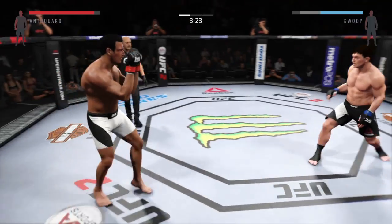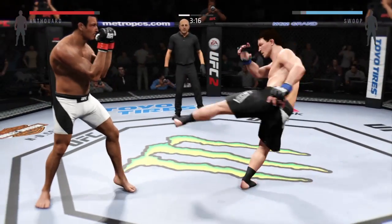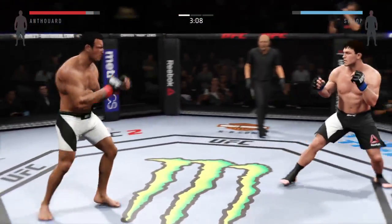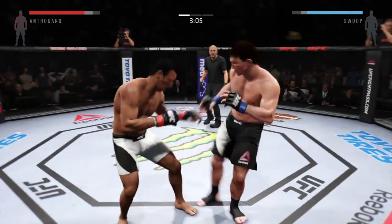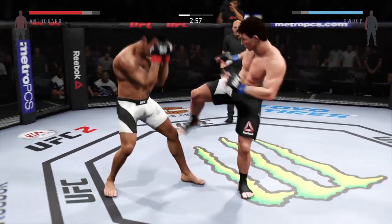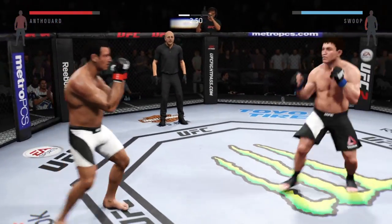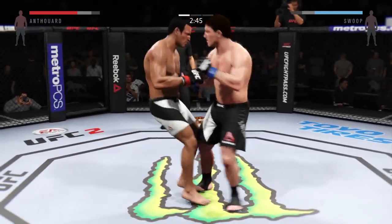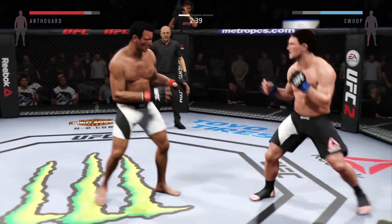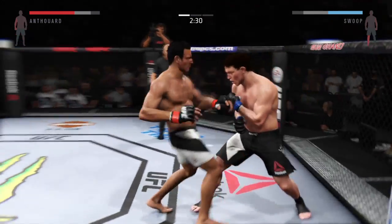Head kick! Cut off the kick! Mix it up — and he snapped that kick! Big body kick, and again to the midsection. Big kick just missed. The kick lands — back and forth. He's doing some damage with those kicks.